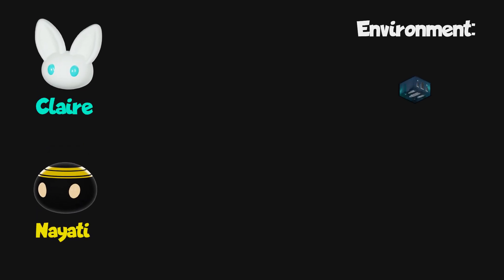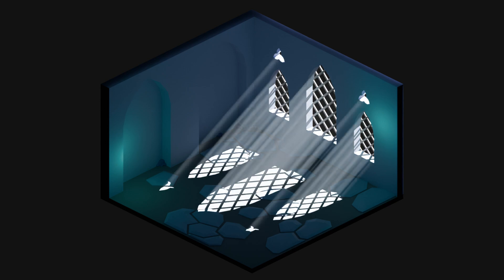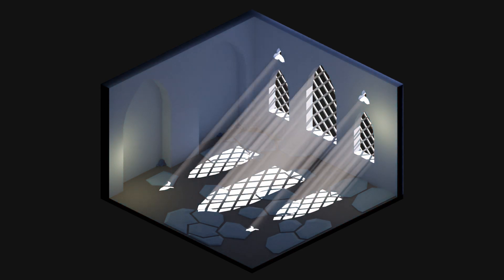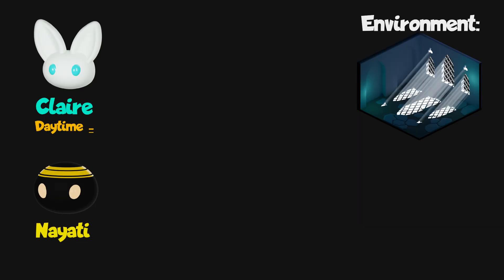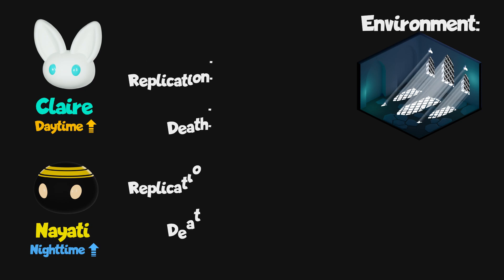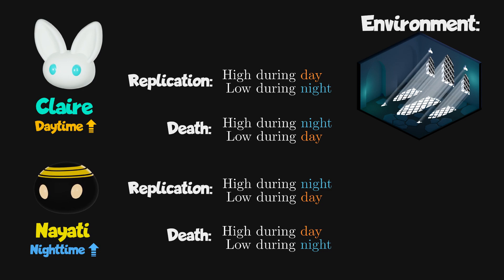Let's check out the first puzzle. We have two replicators who will bounce around in a hidden secret crypt. This crypt has large windows through which sunlight gets in — it's bright during the day and very dark at night. Daytime will favor the white replicator, Claire, while night will favor the black replicator, Nayati. Each replicator will have a higher chance of replication and a smaller chance of death during their preferred time.